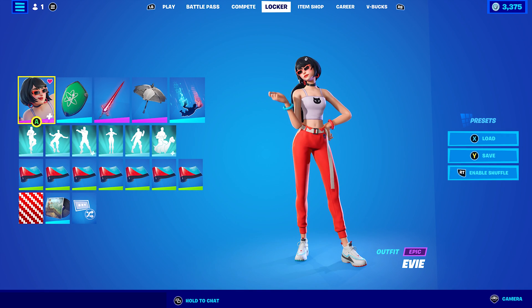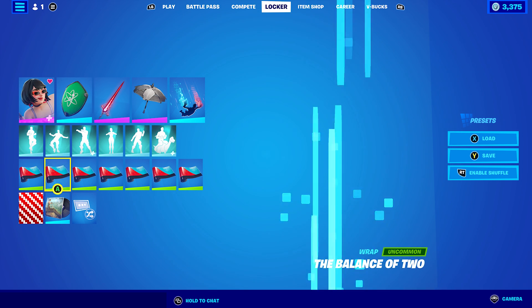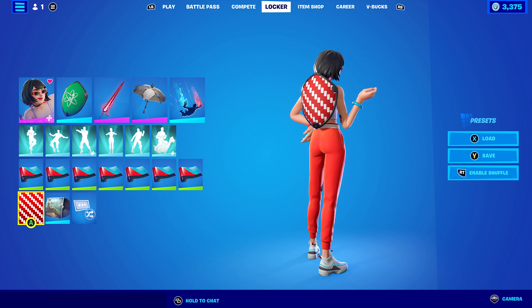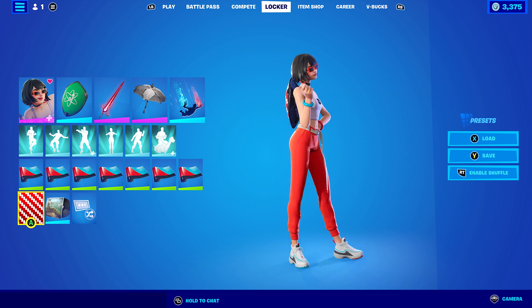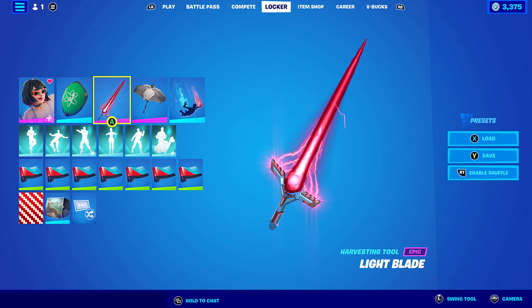So obviously I have the Eevee skin with the red style. I'm using the Banner Shield — just the red one. If you have the Banner Shield and want anything from red, I just like the way it looks. Red and white goes pretty nicely with this edit style. The pickaxe I'm using is the Light Blade, so if you have the Fortnite Crew Pack, you would have got this after the event — which is pretty cool, like an extra reward for having the Crew Pack.